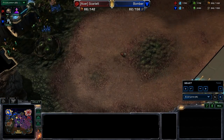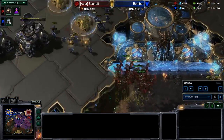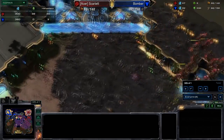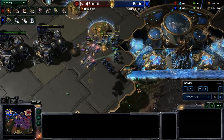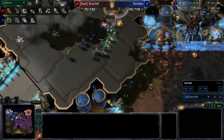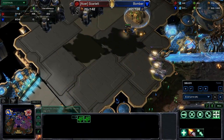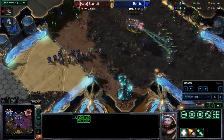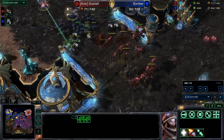We'll see what happens. This expansion has been put out of commission. 20 Harvesters to only 3 — they are basically out of money and that gold expansion is almost dead, so those Expo Command Centers have lifted off. Will Bomber send those Command Centers to go mine somewhere else, or will he just go for an attack? It looks like he's just going to go for it — all of his marines going in to attack the Mutalisks and Banelings of Scarlet. Will Scarlet be able to hold?